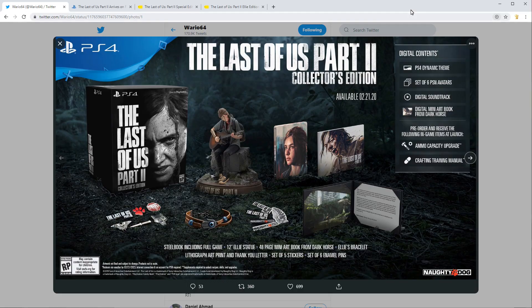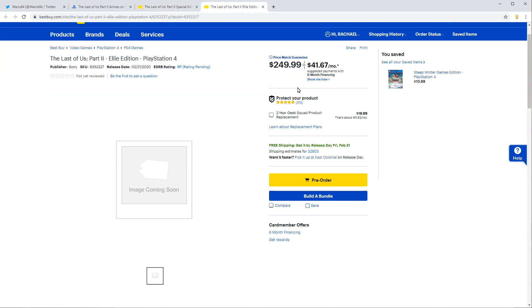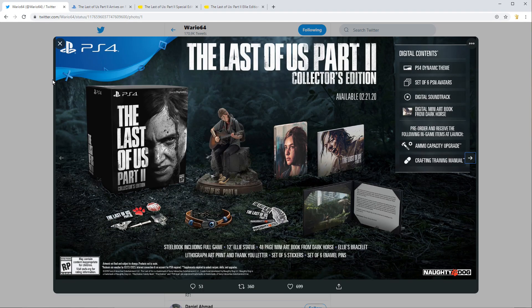Best Buy right now, for whatever reason, is not showing it for sale and basically has placeholder images — they don't have the collector's edition quite yet, but I'm sure they will very soon. Amazon will follow suit, and GameStop and all these other places. So if you want to get it, keep an eye out. Follow Wario — he's the guy who's going to tell you when it goes live. Check it out and pick it up.